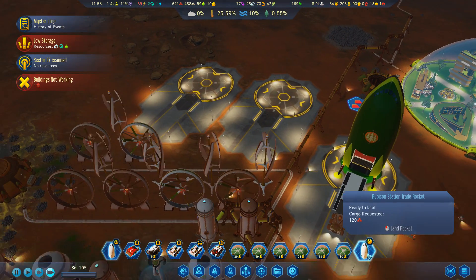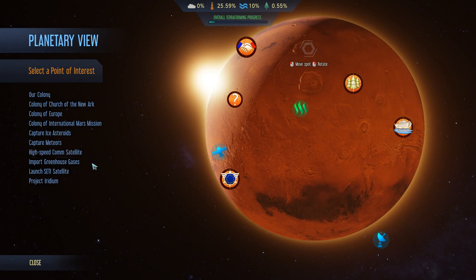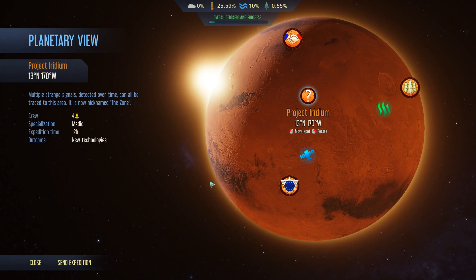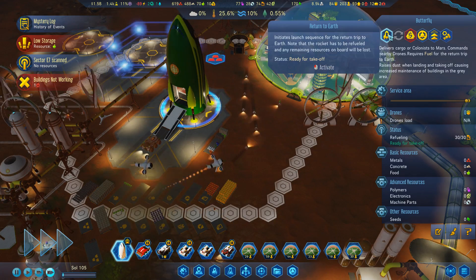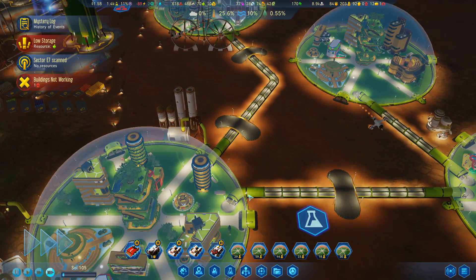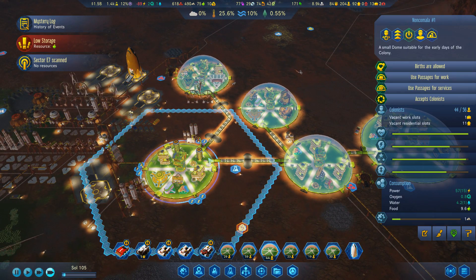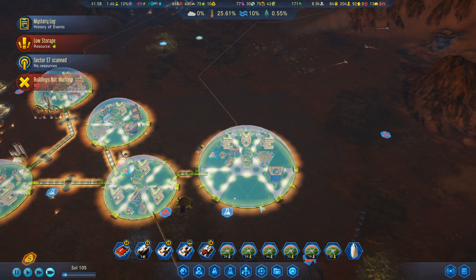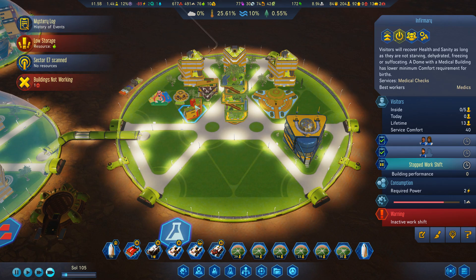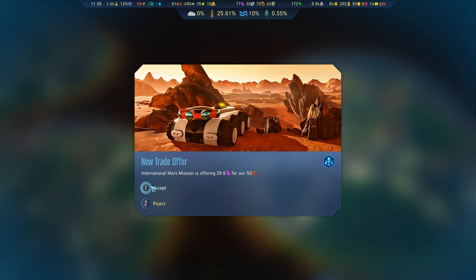Rubicon requires 120 metal — easy. Now let's get the Butterfly either out to a different project or to check out what colonists I can get from Earth. I think colonists are currently more valuable, so off you go. Only seven Earthborns available. If at all possible I would very much prefer to have only Martian-borns, because they do get bonuses. The International Martian Mission is offering polymers again — sure, I'll take more.